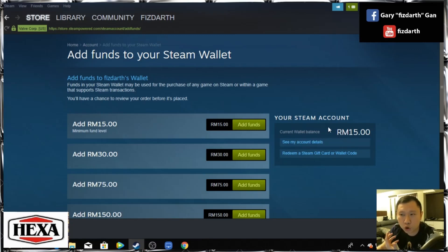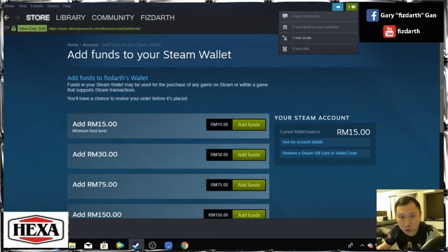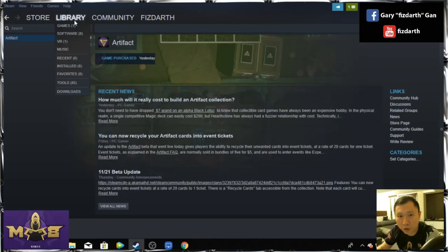One thing about this Steam currency is that you are able to use it for in-game purchases and to buy the game, but you are unable to cash out. So even if you have tens of thousands of Steam credit, you can't really withdraw it like a PayPal account. The only way to cash out, as far as I can see, is either you sell your entire account, or you buy games for your friends.